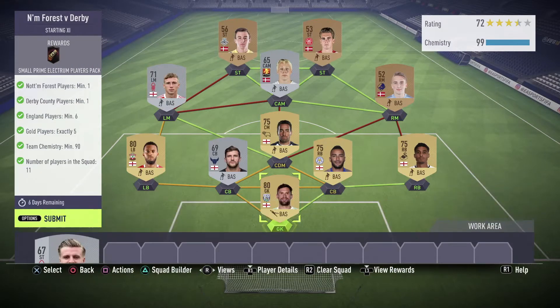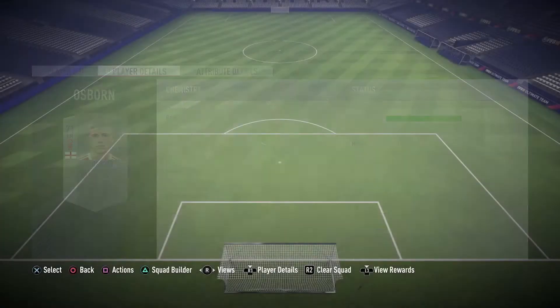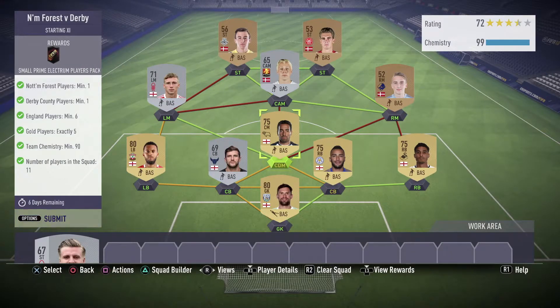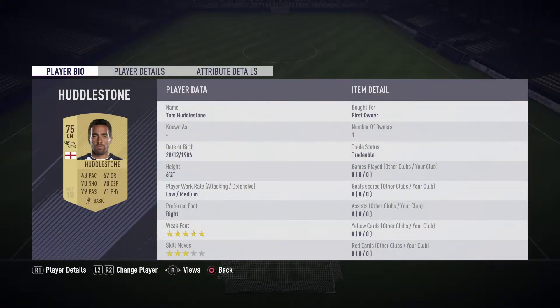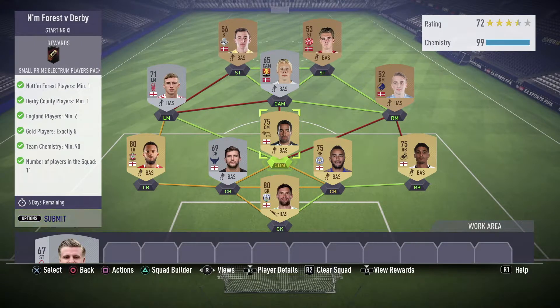Getting into Nottingham Forest against Derby: one player from Nottingham, one player from Derby, six players from England, five gold players, chemistry minimum 90, and 11 players in the squad. This one is also fairly easy. The players I had from those two teams - I've got this untradeable guy from Nottingham Forest, and then I've got ex-Tottenham player Huddleston from Derby, who is a tradeable one. I don't have any other players from that team so I have to use them.